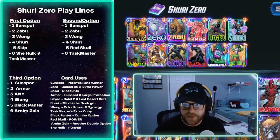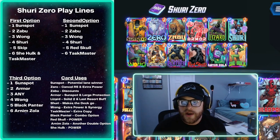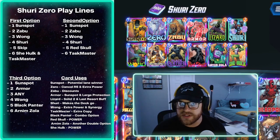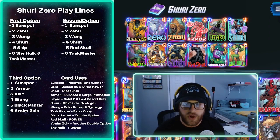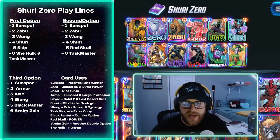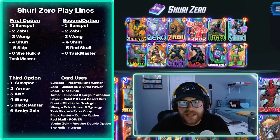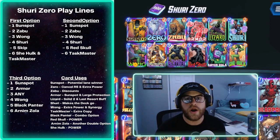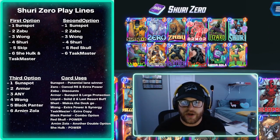Zero can also cancel Lizard, which is a solid turn-three play. Zabu is there for discounts so you can get Wong and Shuri down. Armor gives Sunspot protection and is also large protection for Red Skull — play Red Skull early into an Armor lane, then copy with Taskmaster knowing he's safe. Lizard is a solid two-drop with good Zero synergy, and as a last resort doubling Lizard with Shuri gives you 10 power, double that is 20 — pretty strong for a two-drop. Shuri makes the deck go — you want to be doubling something.